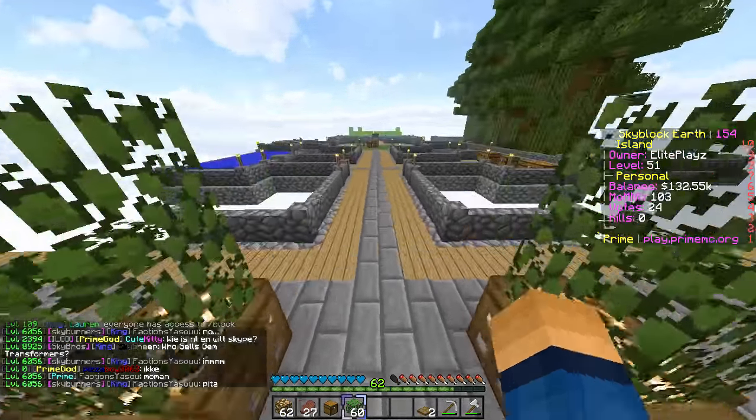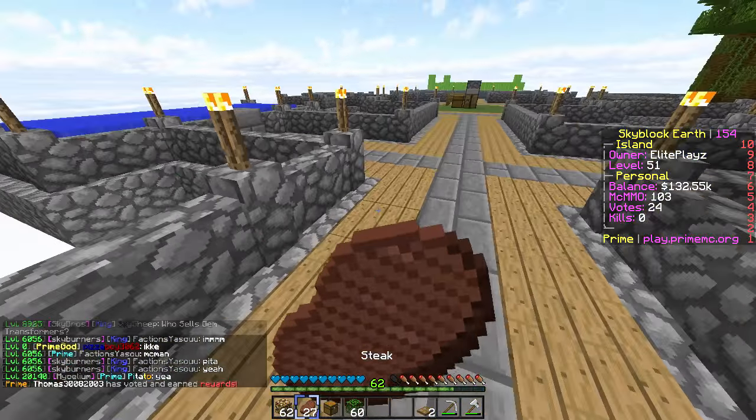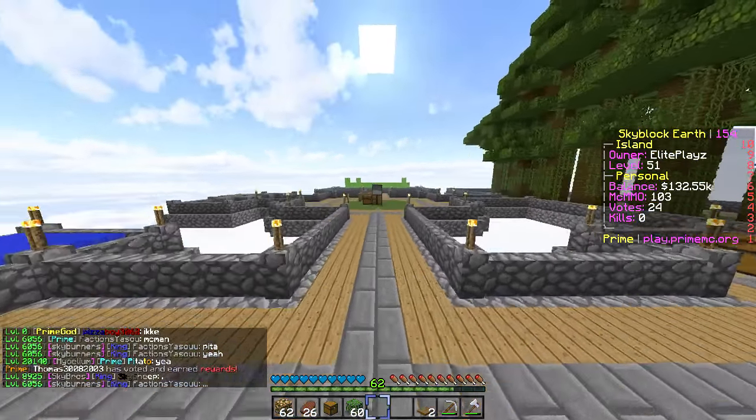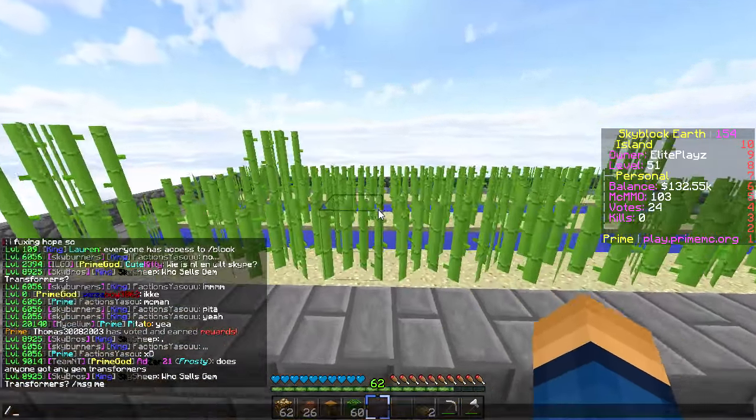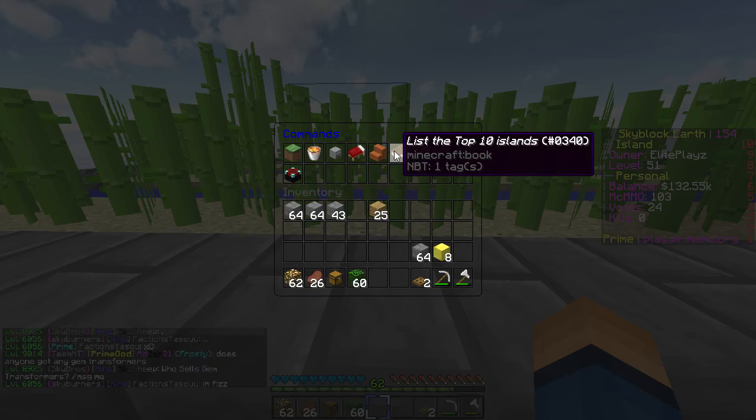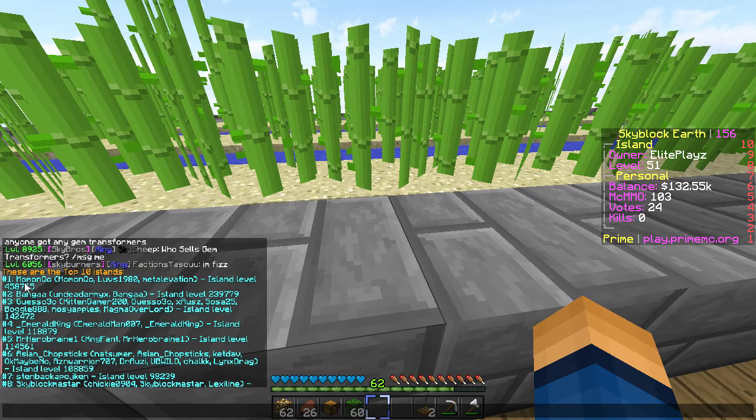This is going to be hype, dude. This is where all the people hang out — it's going to be my place. Everyone's going to be like, 'Yo, have you heard of ElitePlays' place? His place is hype, it's the most amazing island ever.' It should definitely be better than Momon's. Also, I got a comment from last episode — one of you guys said to go to a plot.